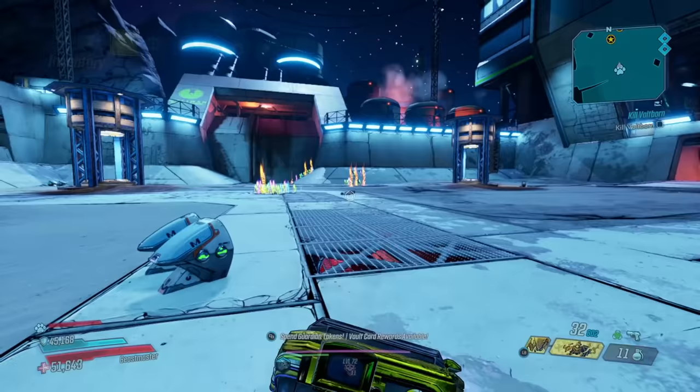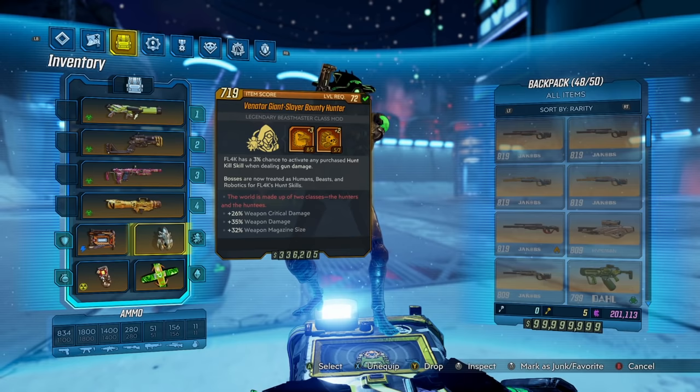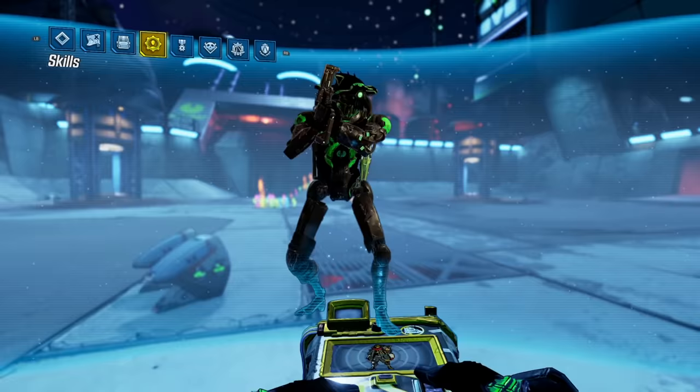This new interaction has to do with Flak's class mod, the Bounty Hunter. The Bounty Hunter reads: Flak has a 3% chance to activate any purchased hunt kill skill when dealing gun damage, and bosses are now treated as humans, beasts, and robotics for Flak's hunt kill skills. This bottom line — bosses now treated as humans, beasts, and robotics — works for all enemies in the game for Interplanetary Stalker.